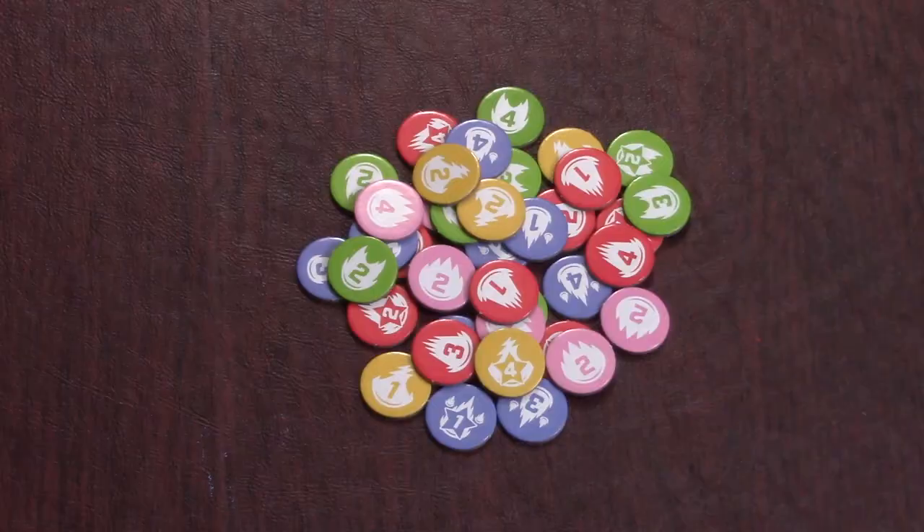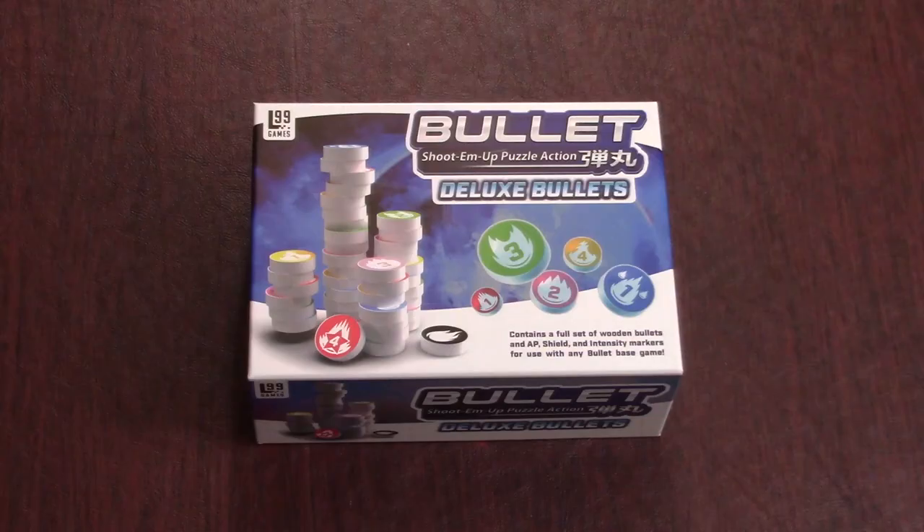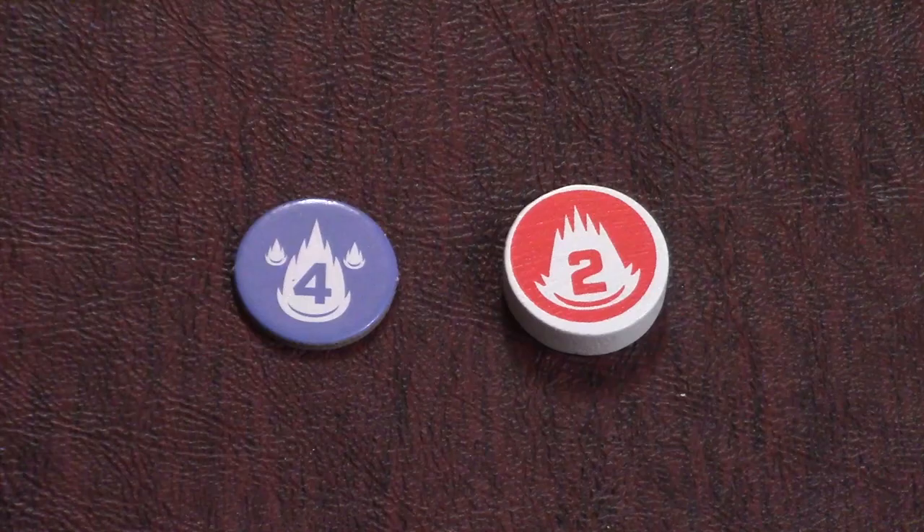The core boxes both come with cardboard tokens for the bullets, but there is a deluxe token pack available that upgrades them to chunky wooden tokens. I'll be using the deluxe tokens in this video because they're super cool.